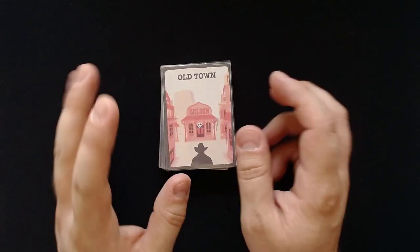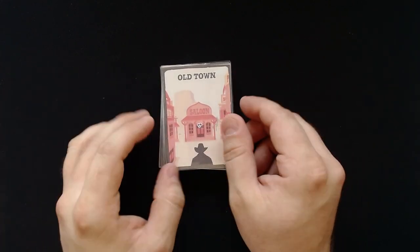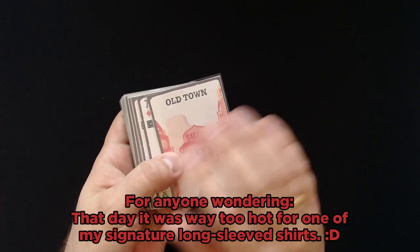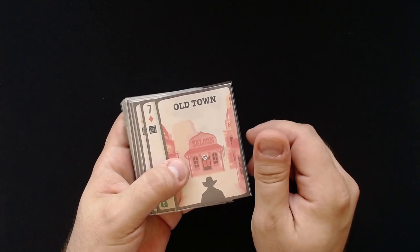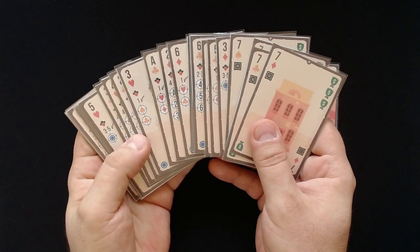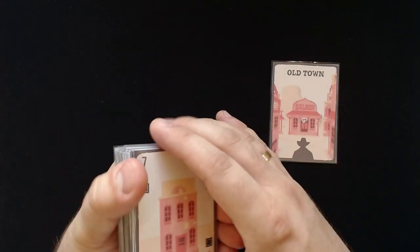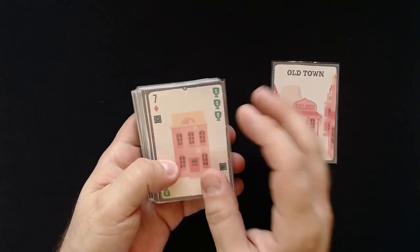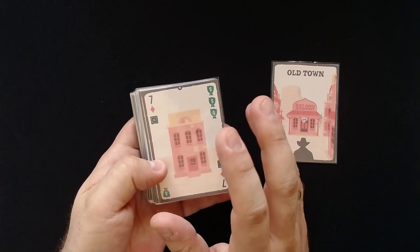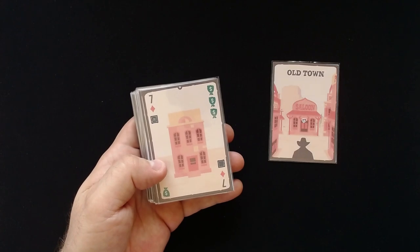I think just yesterday, given the time I'm recording the video now in advance. I will just briefly explain how this works, but otherwise I will just play through the game and you will see how it works. We have a deck of cards, a hand of cards here, and this game is an in-hand solitaire card game, similar a little bit to Palm Island, in case you know that. If not, I have a video on my channel in case you want to check that out.